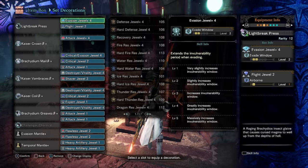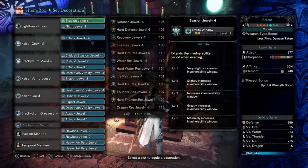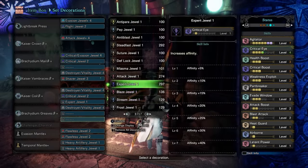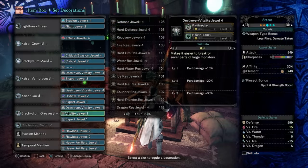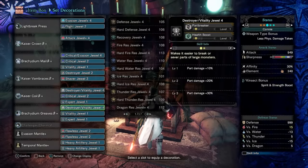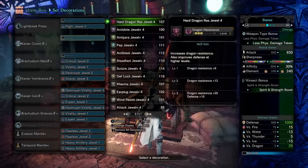I'll talk about the set now. This is a light Brickpress set using three Kaiser, two Brickidium. You can run whatever DPS insect glaive set you like — it doesn't make much of a difference. Don't worry if you don't have the decorations. You can swap out the three points of attack, which will take you to less than four affinity, so you'll need another point of critical eye to get back up to 30 affinity so that agitator and weakness exploit can take you to 100. You can put health boost in the other two remaining slots. If you don't have part breaker health boost, you can just replace it with a regular part breaker decoration. Same with the evasion plus and critical plus decorations — you can put in a regular crit boost or a single point of attack. It's not a huge deal.